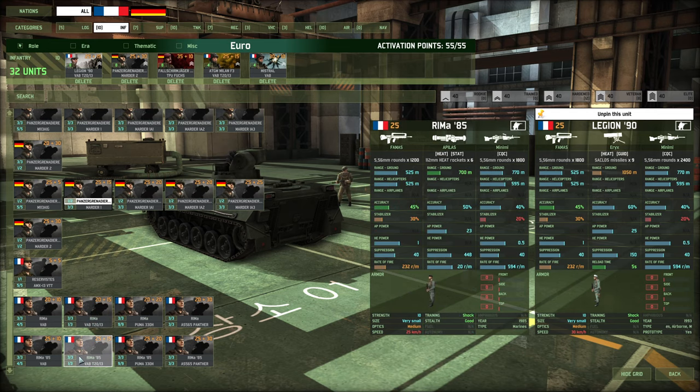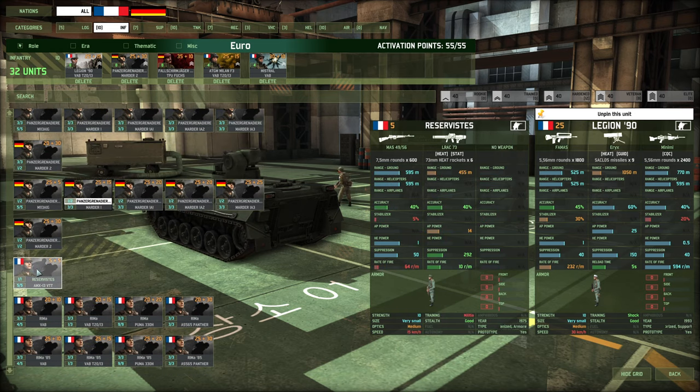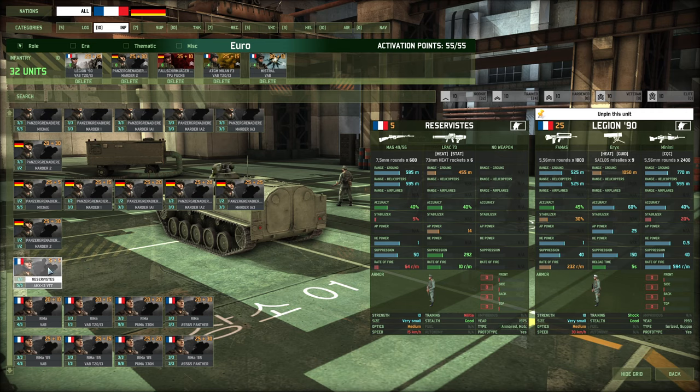These aren't really doing anything for me down here. Rima 85s - they're reservists oddly enough. They're super cheap and I've seen people absolutely spam these things, but they can't be that good - their training is horrendous. Overwhelming numbers certainly, but they're just going to get terrified so easily. But for 10 points that would be a lot of infantry even in a 10v10. I'll have to think about that one.